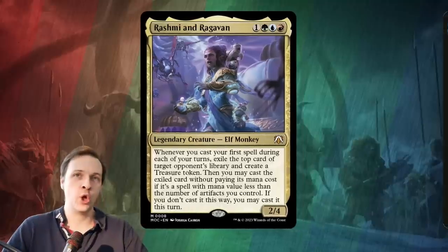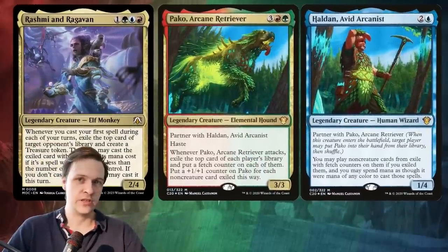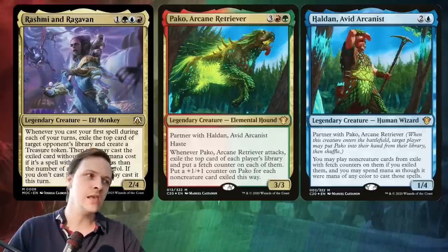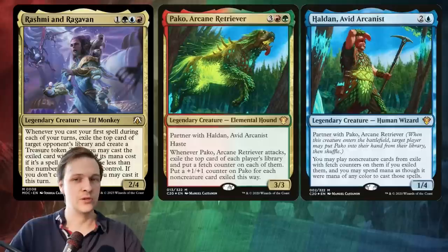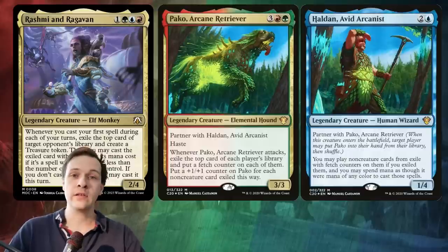When you evaluate commanders, you always have to look at all of the existing things and see if there's something that is doing the exact same thing but better. And yeah, the truth is that there is already something in the exact same colors doing the same thing but better. There are some tweaks and some advantages with Rashmi, but Paco — when Paco attacks, exile the top card of each player's library and you may cast those spells later.